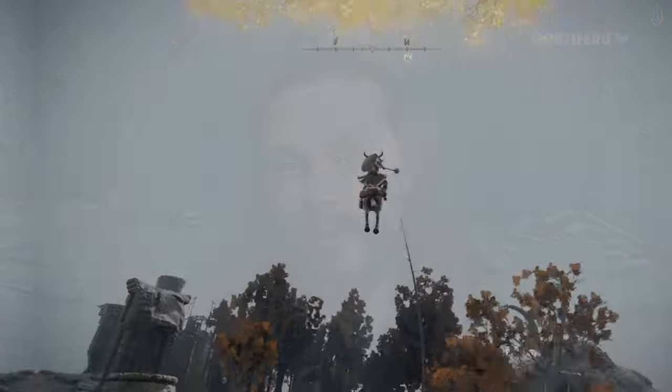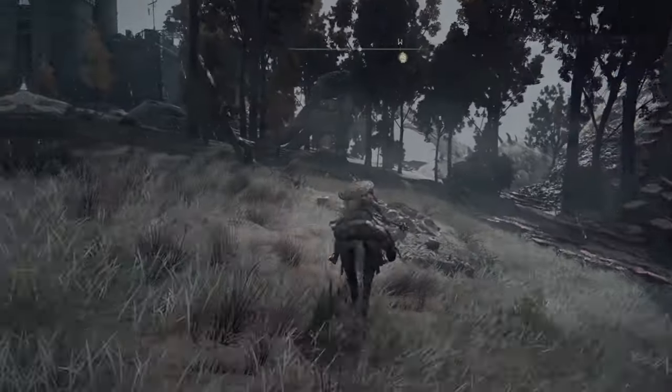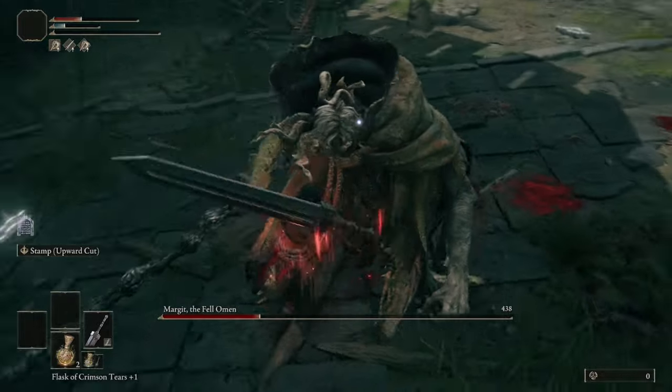With Elden Ring DLC coming out at some point this year, I figured there'd be a lot of people coming back to the game wanting to start new characters to access that DLC with a fresh character. So I've put together a route that combines all the good things from other routes in order to get you the most overpowered strength build possible by the time you hit Margit the Fell.